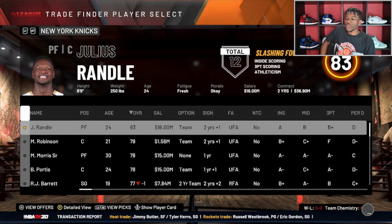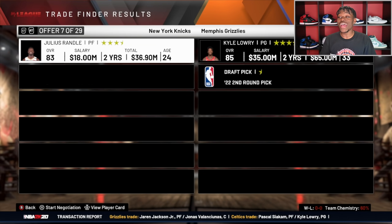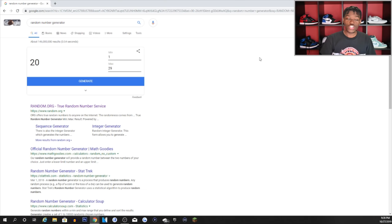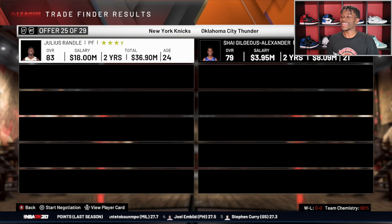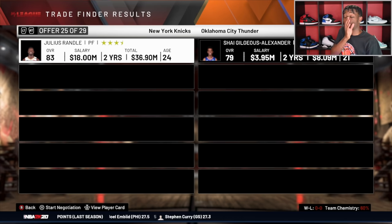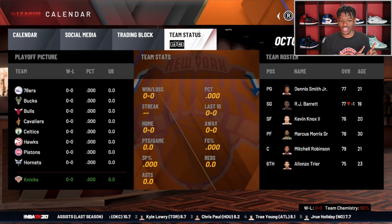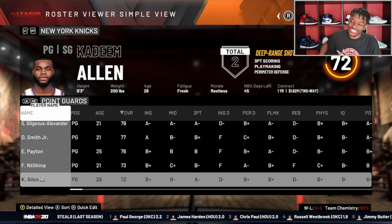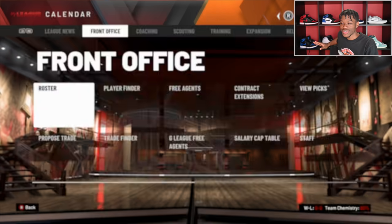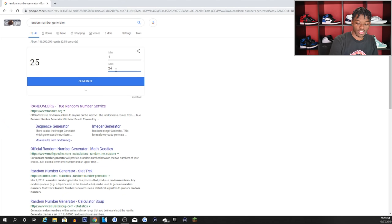Julius Randle is probably not going to bring you a superstar unless you throw in a first-round pick. There are 29 offers — Draymond Green is there, Russell Westbrook is there, some superstar offers. Knicks fans, could this be your lucky day? They're getting Shai Gilgeous-Alexander. I love Shai but if you're trying to compete right now, this ain't helping you — but for the future Shai is that man. And you're trading Julius Randle for him — that's actually solid for OKC since they still have Chris Paul, and now they have Julius Randle.